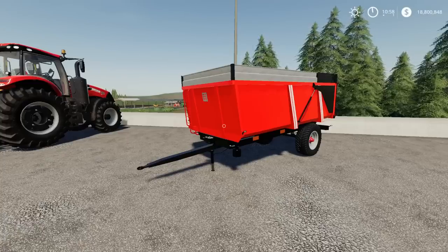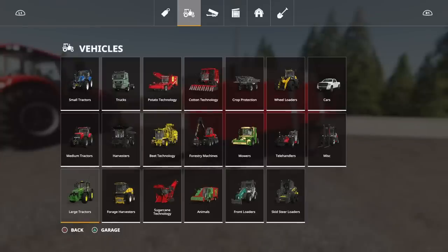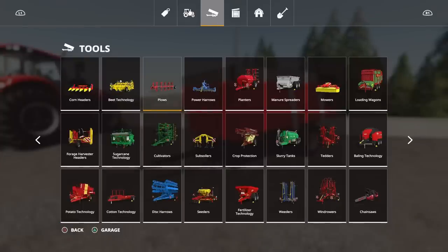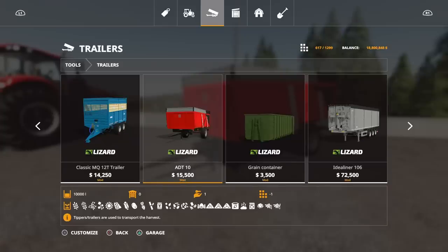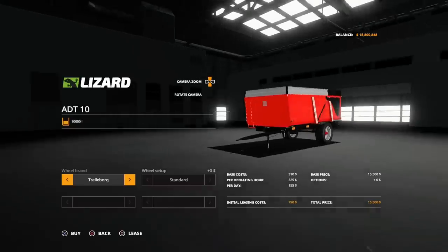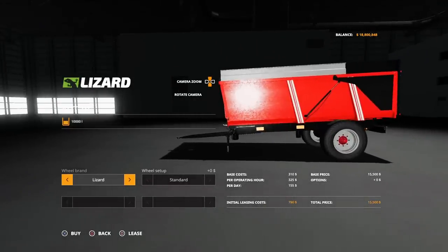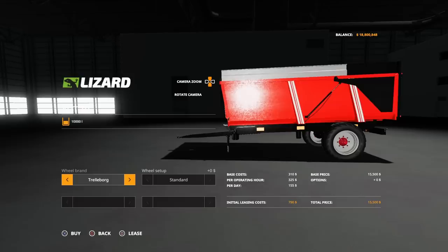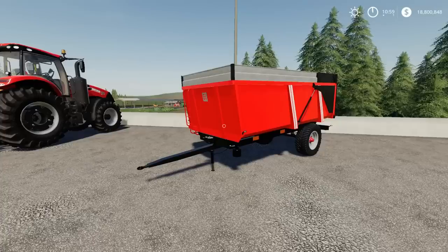It will use 16 slots — fairly heavy on the slot count. You'll find it under Tools, under Trailers. It's 15,500 to buy, takes all those crop types, and has 10,000 litres of capacity. Options available: we can change tyres from Trelleborg to Nokians to Lizard and back again. That's the ADT10.